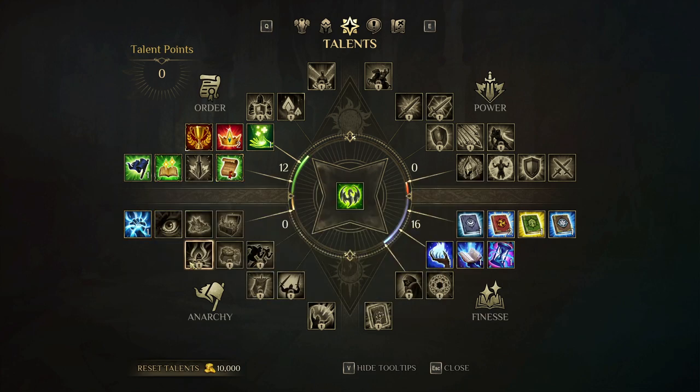You have to stick to one or two ideals. I've decided to go Order and Finesse, but maybe on a second playthrough I'll try Power and Anarchy as a combo, which would be a fun unit-based build instead of a spellcaster build. That pretty much sums up the talent system. The first respec is free, and the next respec costs 10,000 gold coins, which at the beginning might seem like a lot.